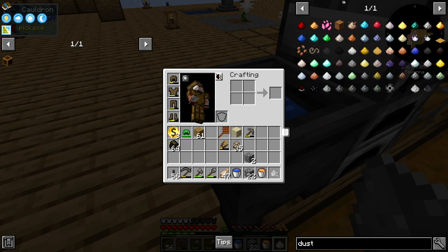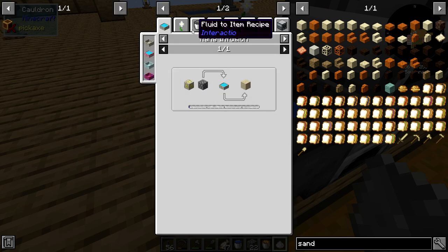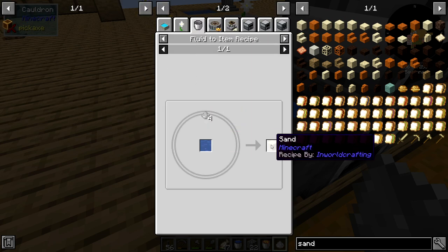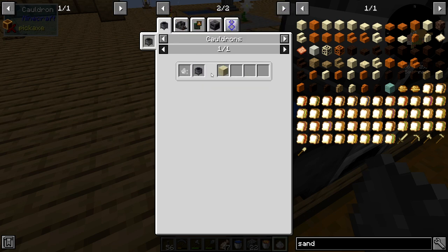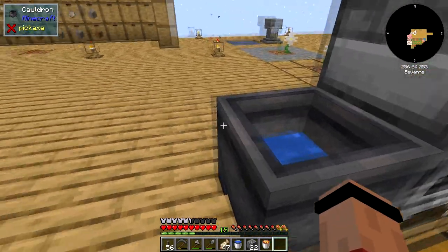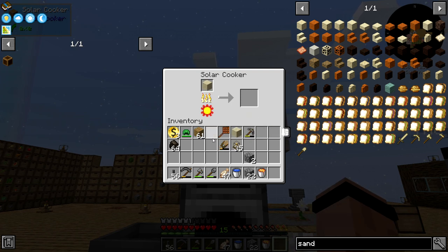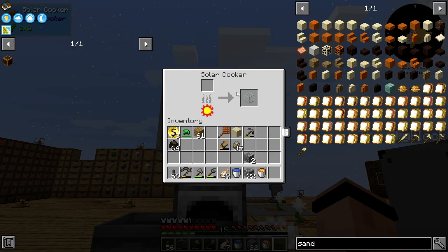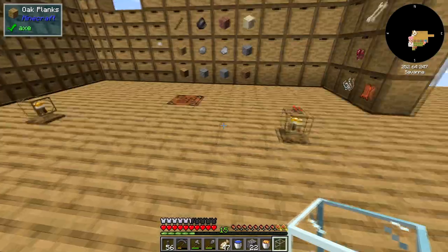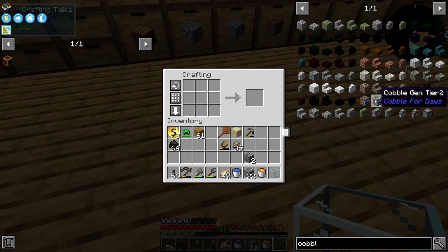This is the thing I meant to be telling you — for this dust, it is much more efficient to do it on a cauldron. This is a mechanic we've been missing. Sand: four into the water makes a piece of sand, but a cauldron with water makes one-for-one. It takes a little bit, but you end up getting three pieces of sand out of one thing — good efficiency but a little grindy.